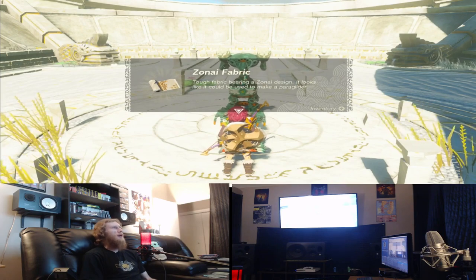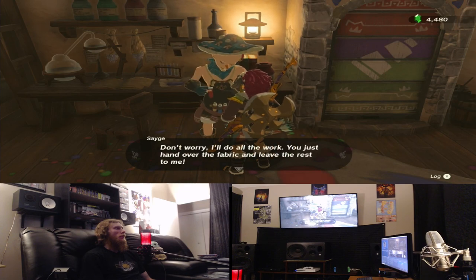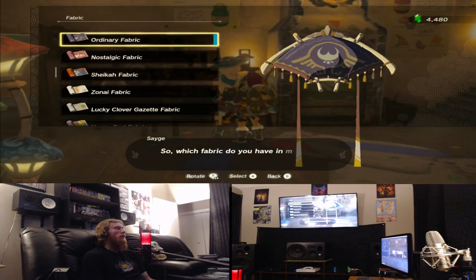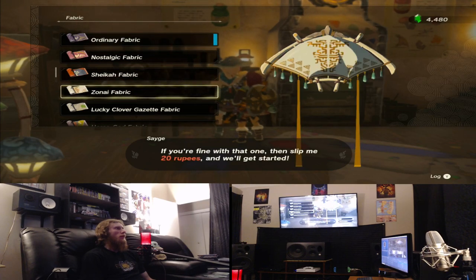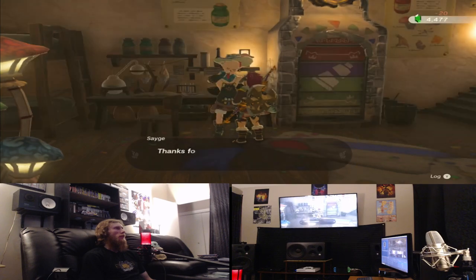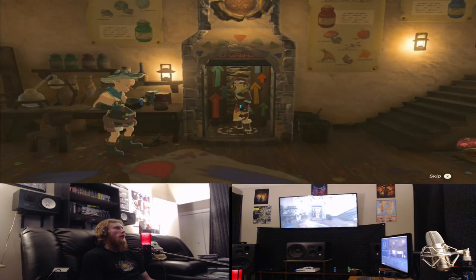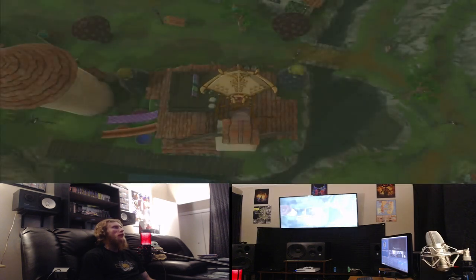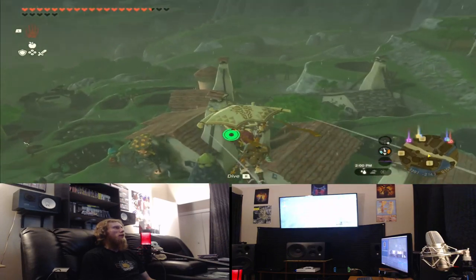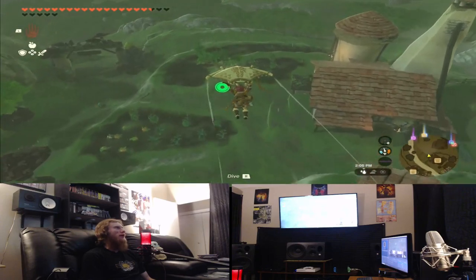And I get a Zonai fabric. We're gonna equip the new paraglider fabric. So that's what you get for going to the green light — you get the Zonai fabric. Pretty cool.